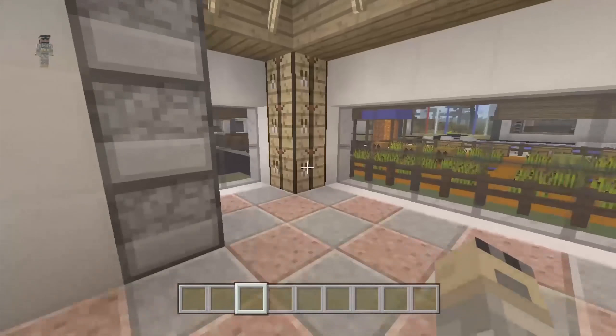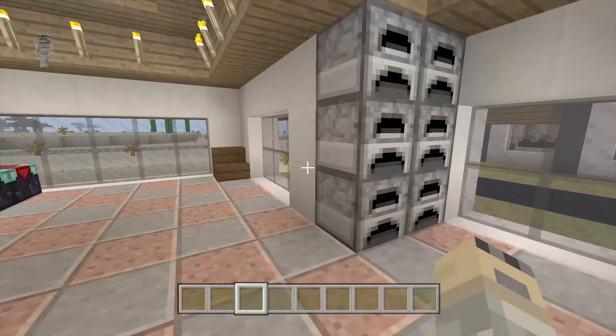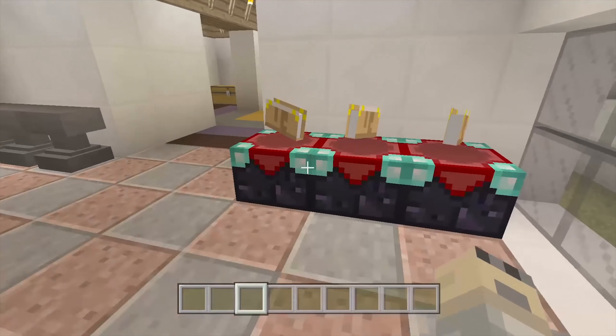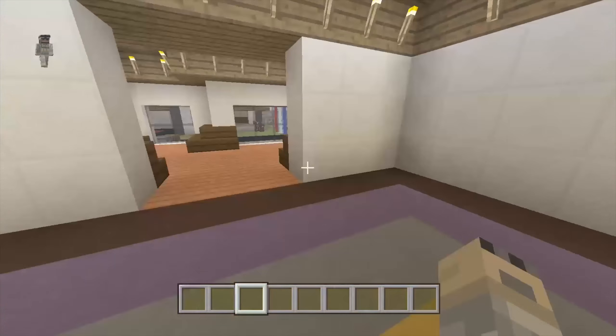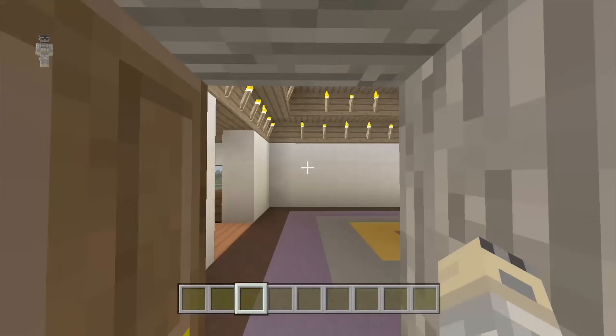Right here again, we have a big open kitchen — three crafting tables, six furnaces, a little bench to sit down while waiting for your food to cook. And then we have three enchantment tables and three anvils, because you need it. It's a big modern house with enough headroom for your tall friends.